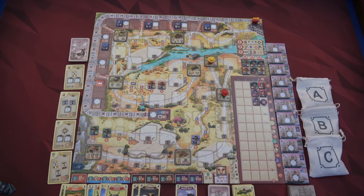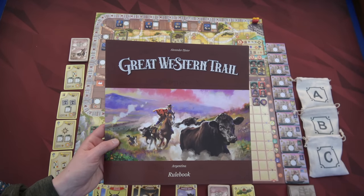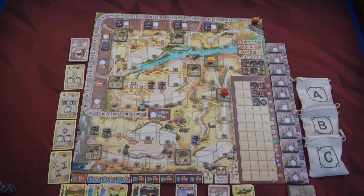Hello everyone and welcome to the One Stop Co-op Shop. This is Colin and today we are going to do a solo playthrough of Great Western Trail Argentina. This is the new version of Great Western Trail. I really enjoy the original game although I mostly play it competitive, not solo, but I do find the solo mode in this game to be quite good. You're trying to collect as many victory points as you can and beat Pedro's victory points by the end of the game.